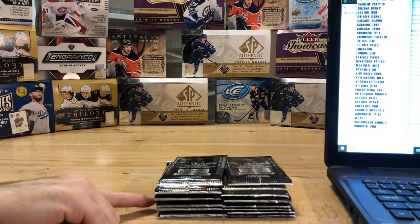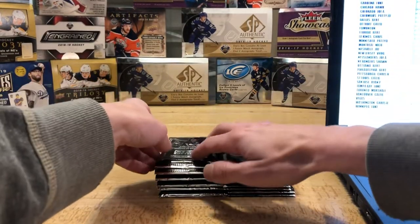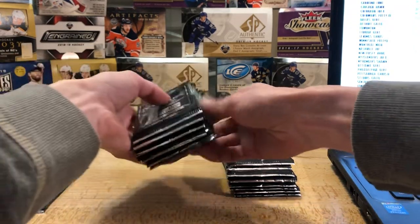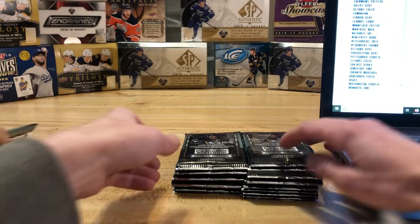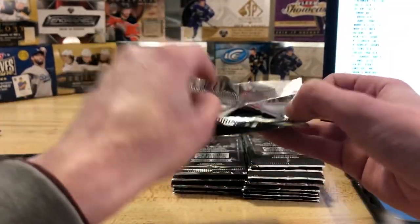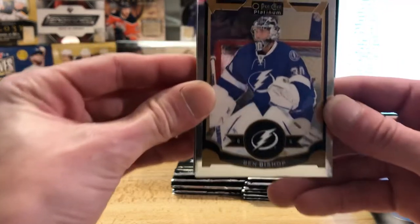The fourth one down right here is looking juicy — fourth from the bottom. One, two, three — that's the one right there. Alright guys, that's the one with the gum in it and the baseball packs back in the day. We're gonna get right into it here, we'll wish everybody luck. Like I said, nobody's got Edmonton so we're hoping to pull a juicy McDavid here and be able to do a nice draw. We're gonna start with a Ben Bishop base card.